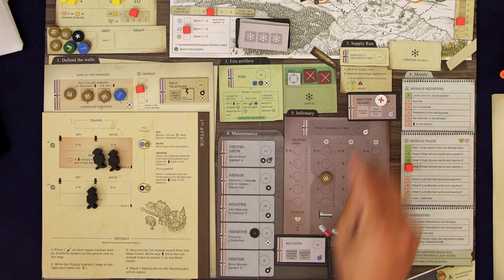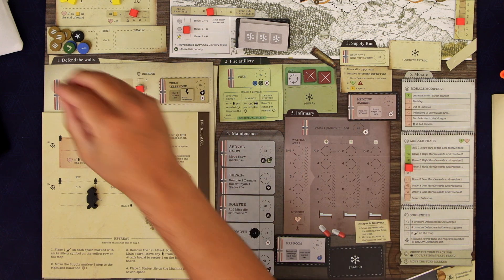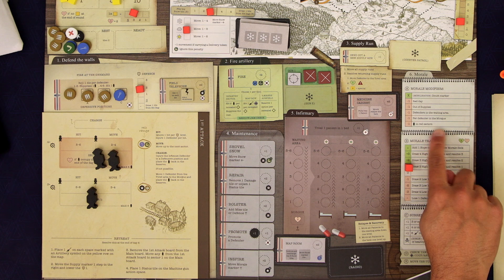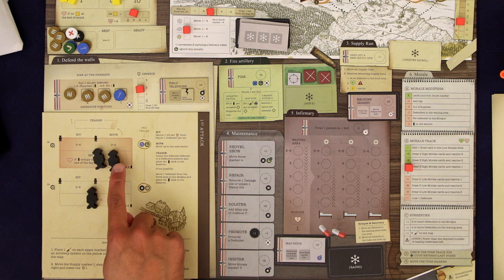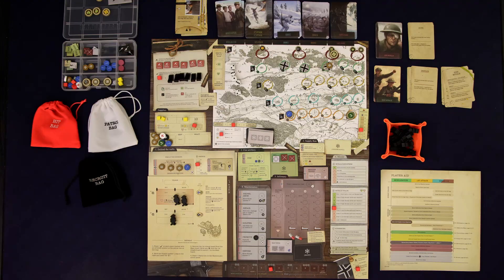We're activating the medicine cabinet so we can just heal this person right away. We come through here and we do have infantry in a red sector so we lose one morale. You only lose one — not one for each — so our morale ended up dead even. No problem.